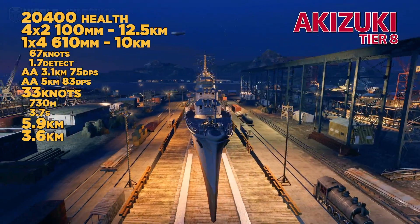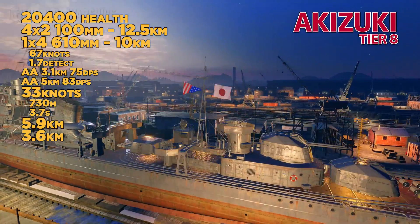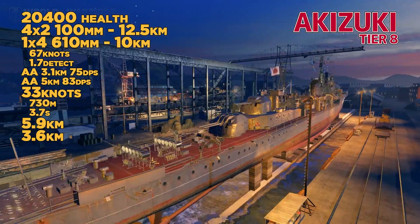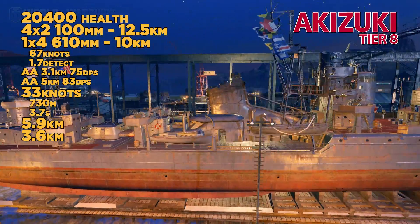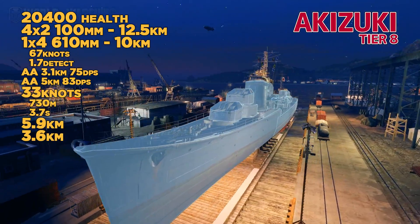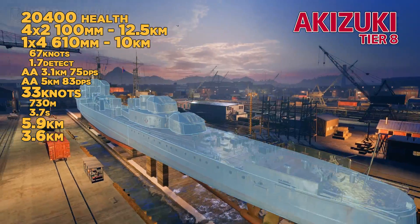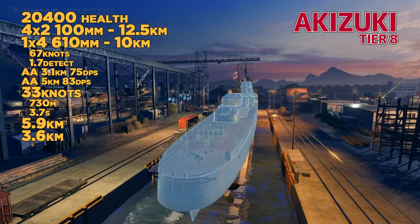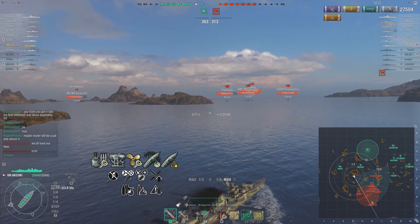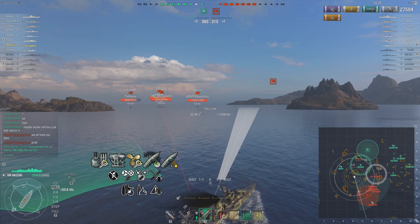The tier 8 alternative line is the Akizuki. This is a huge departure from everything else. It's got 4x2 100mm guns. It's got one launcher for 6x10mm torpedoes at 10km range, which is nice. AA is actually pretty good. Speed is terrible, the turn radius is horrible, but the concealment is very good and the health is astronomical.